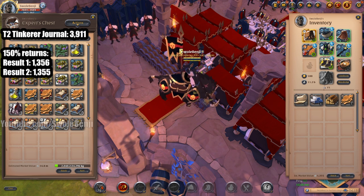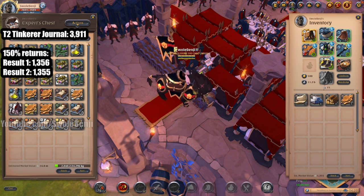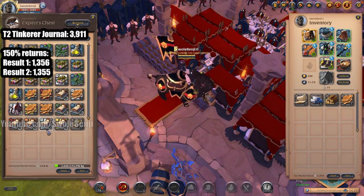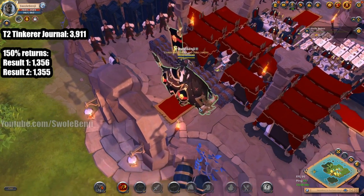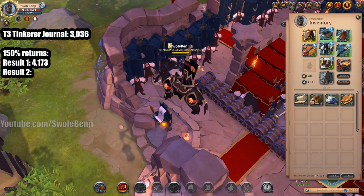That's one silver off the first result. It looks like it's better to just sell these journals. People do use them to level your tinkerer, however it only takes one generalist trophy journal to level them, and that's way easier to fill. So I don't even know if anyone buys tinkerer journals.